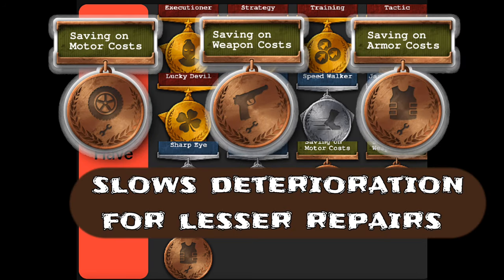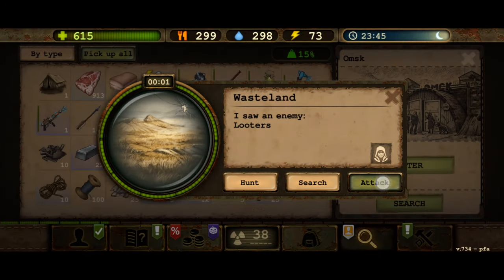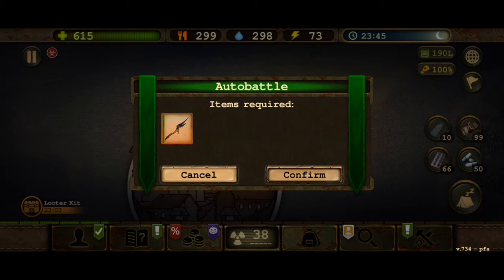Saving on cost slows deterioration, lessening the times or currency you need for repairs. You either use a lower durability percent on auto battles, or your vehicle durability can last on longer travels.